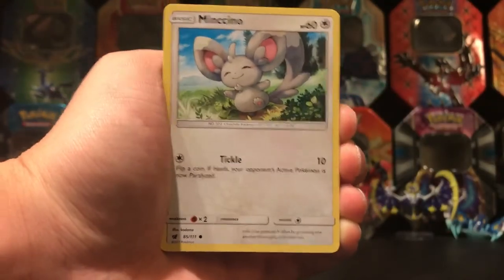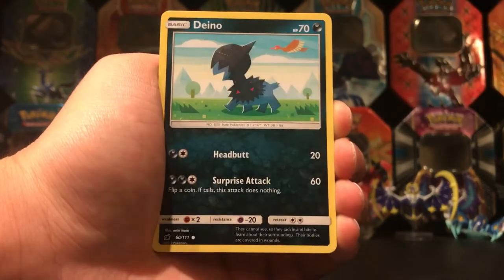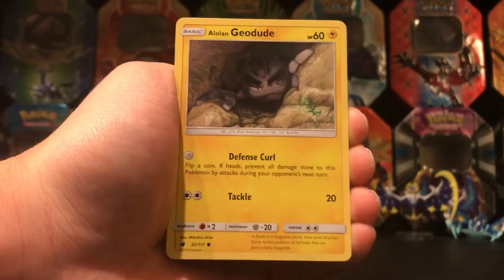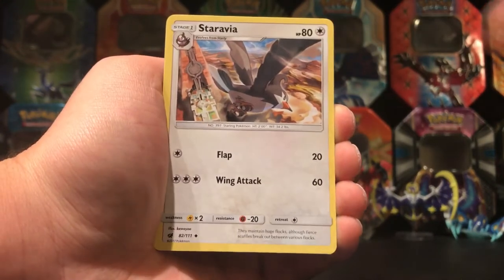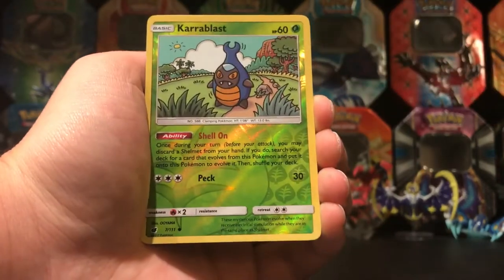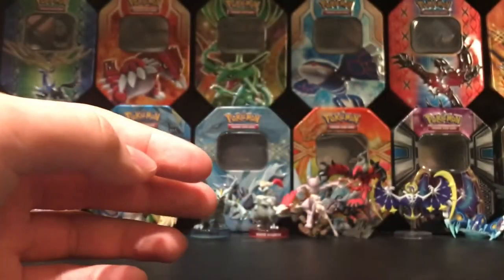Okay, so the Steam Siege pack starts off with a Munchlax, Corphish, Shaylos, Dino, Alolan Geodude, Fighting-type Energy, Gallade, Staravia, Alolan Graveler, Karrablast Reverse — and that's a common — and a Regirock normal rare.